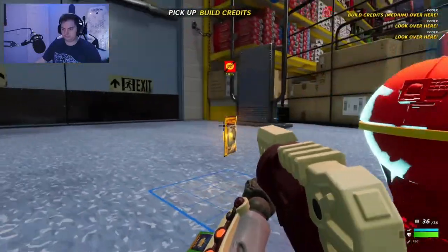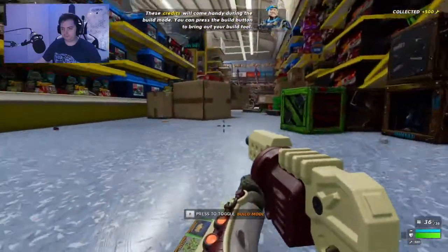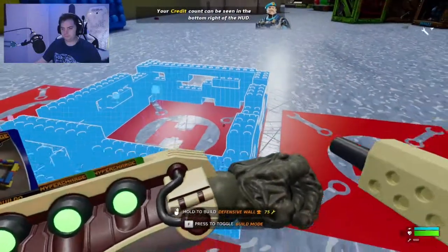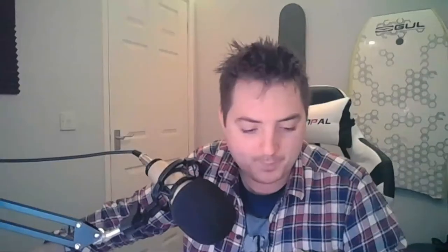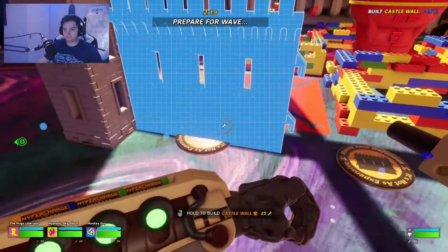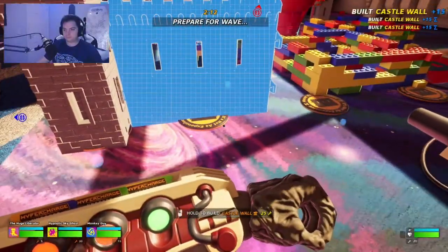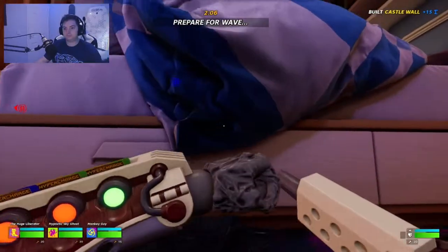These credits will come in handy during build mode. You can press the build key to bring out your build tool, and your credit count can be seen in the bottom right of the HUD. When you start the game you've got a certain amount of time to build defenses. The basics include things like Lego bricks, a plastic castle wall, and other small random starter items. You can unlock different defense styles as you progress.